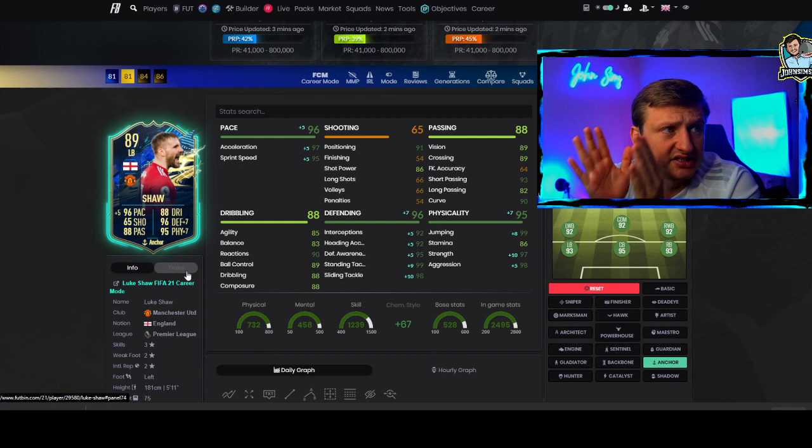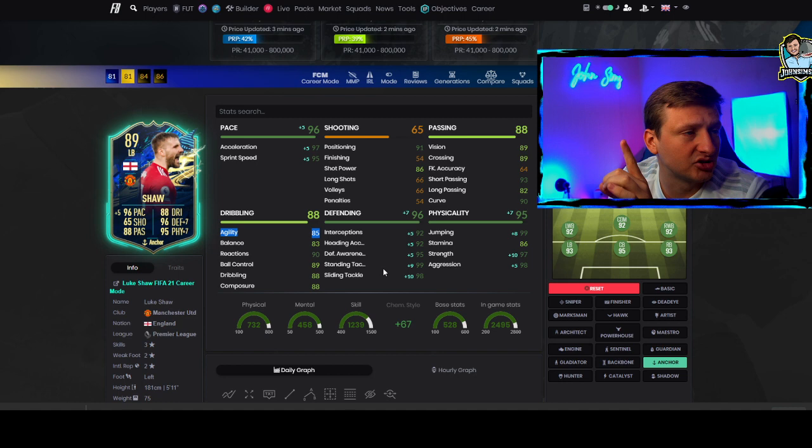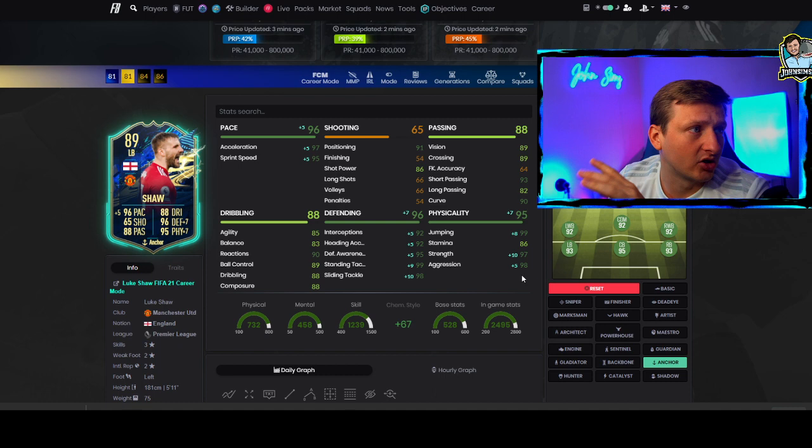This is your super meta center back and a very solid left back — great positioning and shot power, which is all I care about when it comes to a wing back. Arguably this 89 is really a 95 for me. This is arguably the best left back in the game. The only reason I'd say it's not is you'd probably want to get that agility up to 90. Besides that, this is one of the great cards, and the stamina as well for a wing back is great. As a center back, this is superb.